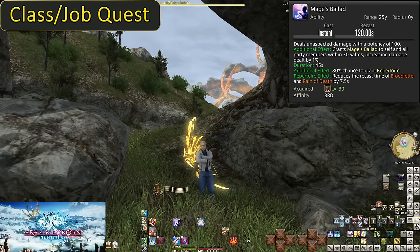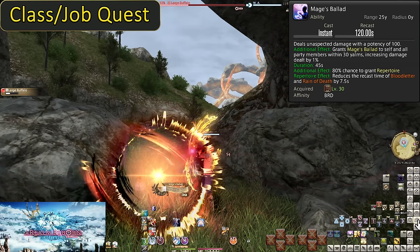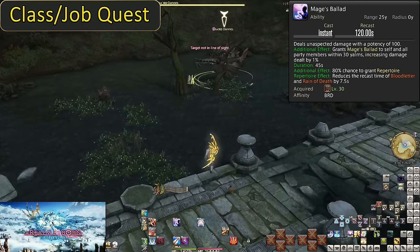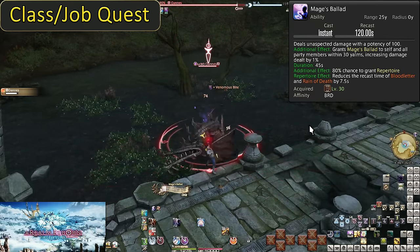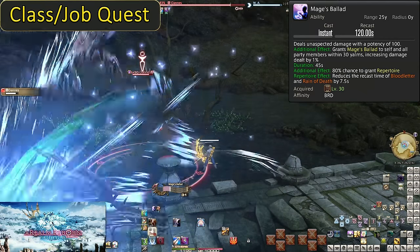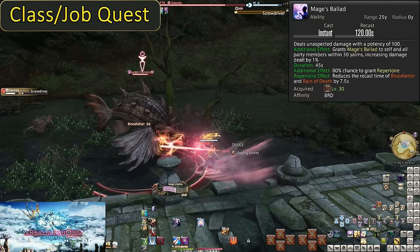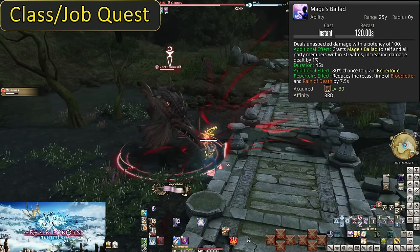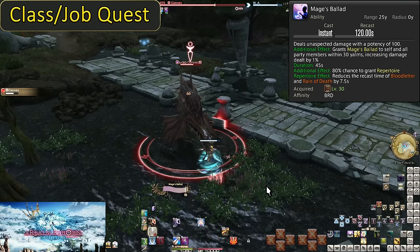Level 30: Mage's Ballad — our first song ability, giving us a brand new song gauge. Using Mage's Ballad does 100 potency of damage to a target and buffs everyone in the party for 45 seconds, so long as they're within 30 yalms of you. Everyone affected has their damage increased by 1%. It also has an extra effect — Repertoire. Songs tick every 3 seconds, and there is an 80% chance every 3 seconds to trigger the Repertoire proc. Mage's Ballad's Repertoire reduces the cooldown of Bloodletter by 7.5 seconds, or half the charge time. While in Mage's Ballad, you'll be passively gaining extra charges of Bloodletter — up to 7.5 extra, but on average about 6. Absolutely be sure to spend Bloodletter during your time in Mage's Ballad.